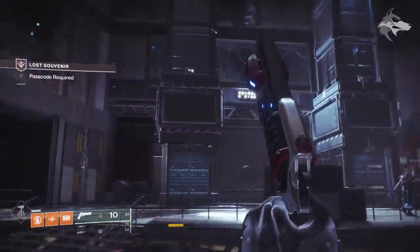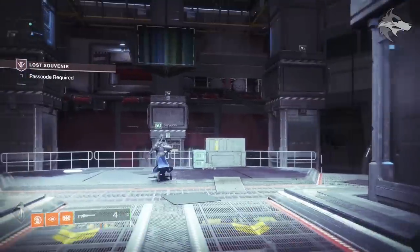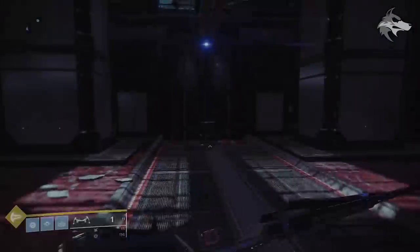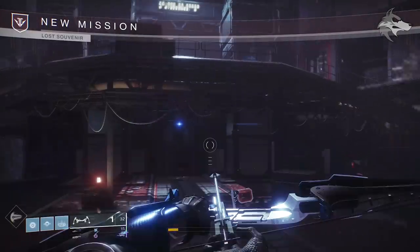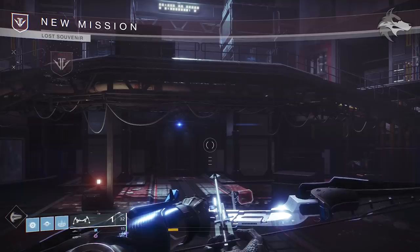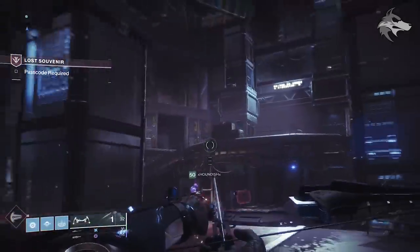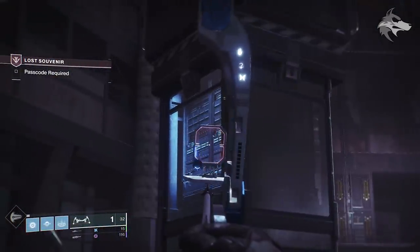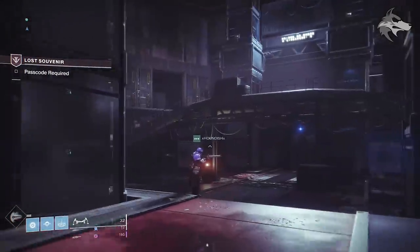I should mention at this point that it will require the Izanagi's Burden sniper, or at least one person in the fireteam with the sniper. When you come into the Niobe Labs room, if you've got the mysterious datapad quest, underneath the central platform there will be a lever and you'll see that you can start the mission. This footage comes from my friend Jarvenus, who inputted all of the codes we're going to need — I'll link his channel below. Once you've started the mission, you'll have to shoot a series of symbols with different weapons.